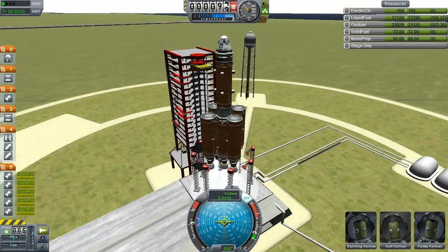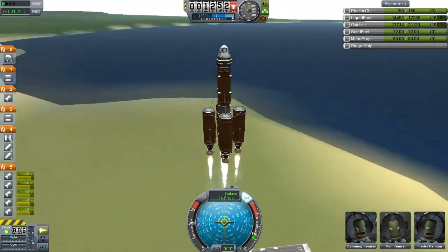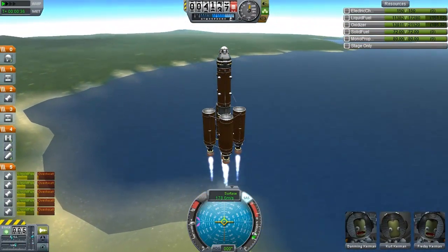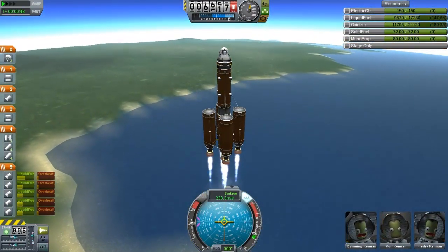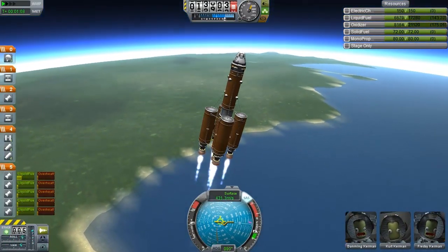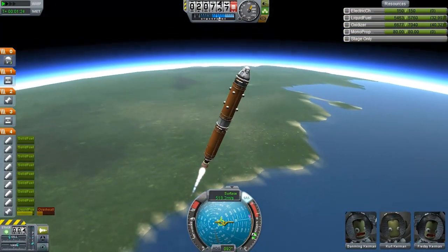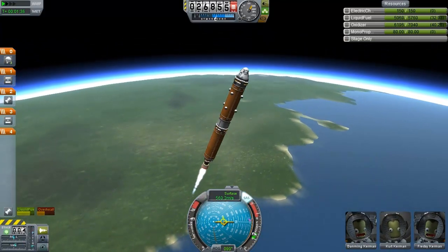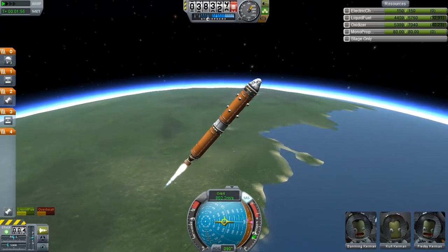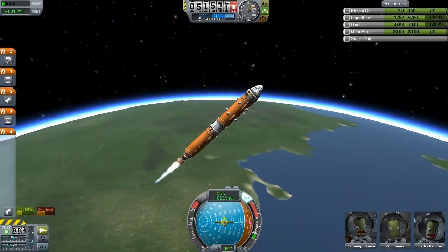Hey guys, Harv here, and welcome back to Kerbal Space Program. Here we are in docking number 4, as we spin around the ship. This time I've rendered it out as a preview, so there's not going to be any communication or sync problems in this episode of our interplanetary fleet, where I basically work towards designing and creating a massive space station that will dock many different modules and take a whole fleet to a different planet.